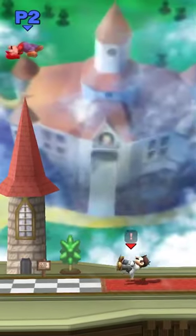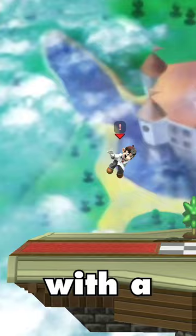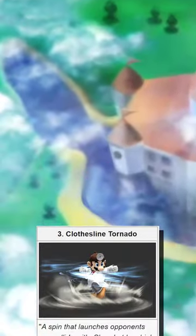Down Special's custom is Soaring Tornado, where Dr. Mario flies high in the air, but you can't control the move horizontally, and it has a windbox. While Clothesline Tornado is a spin that launches opponents when you collide with them.